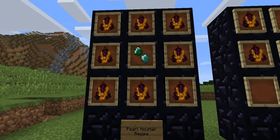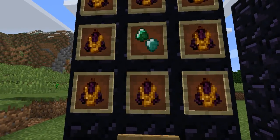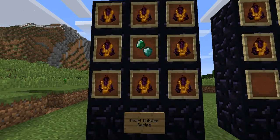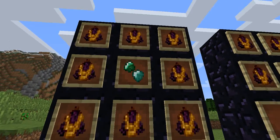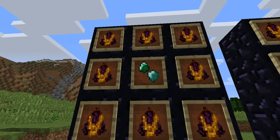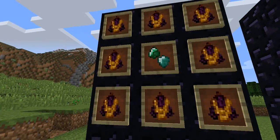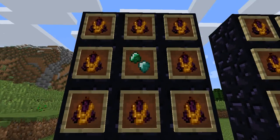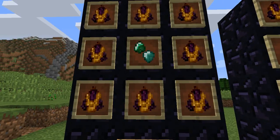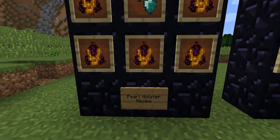First up here we have the Pearl Holster, which is what's used to make the Ender Wand, which is not back in yet — he's still working on that bug. As you can see, it's a Majoral surrounded by Kingitz. Just surround it there completely. Before you put it in the end of one, you have to remember to fill it, which is just putting an Ender Eye in it. That's a shapeless recipe — the Ender Eye in Pearl Holster.